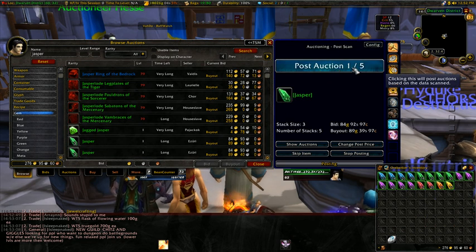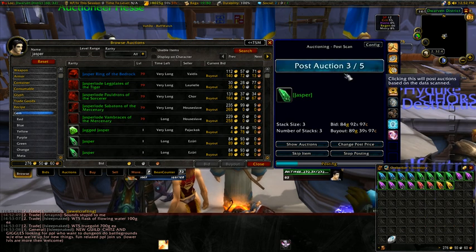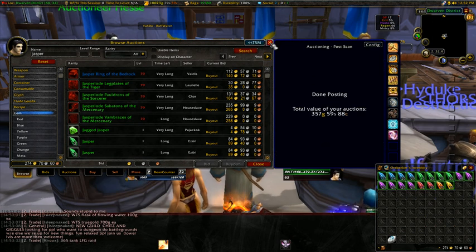Bam! One — there's one of five auctions, size three. Bam, done, done, done, done, done. I just posted five auctions of three, as my group said, and the price was automatically set.